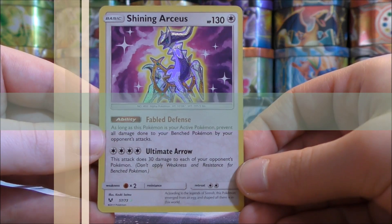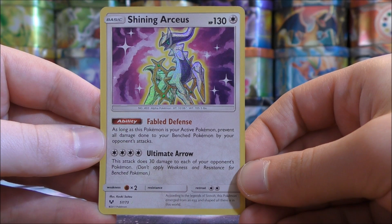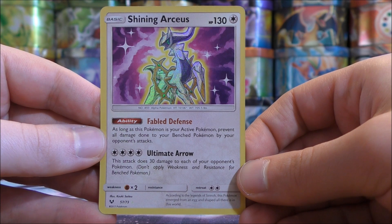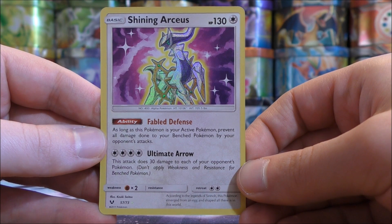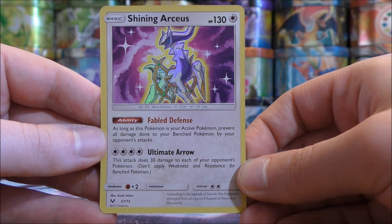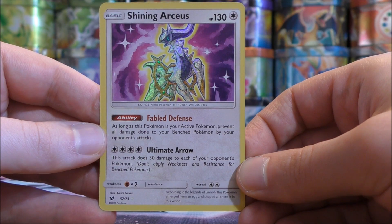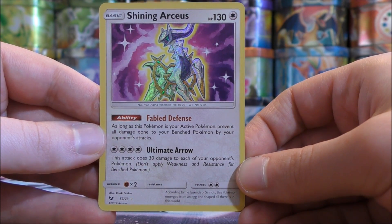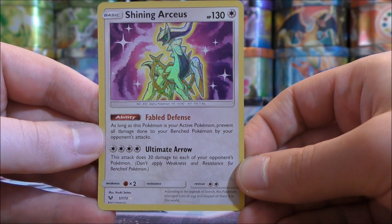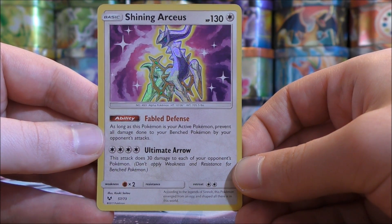The sixth best Shining card in my opinion would be Shining Arceus, also from the Shining Legends set. Same HP as the last two cards, 130. This card has an ability as well as one move. Its ability, Fable Defense, says as long as this Pokemon is your active Pokemon, prevent all damage done to your bench Pokemon by your opponent's attacks. So something like Buzzwole GX can attack your bench Pokemon, but if you have Shining Arceus in the active spot it will prevent that damage. Unfortunately its weakness is Fighting-type, so you are weak to Buzzwole GX, meaning it will get knocked out quicker in the active spot.